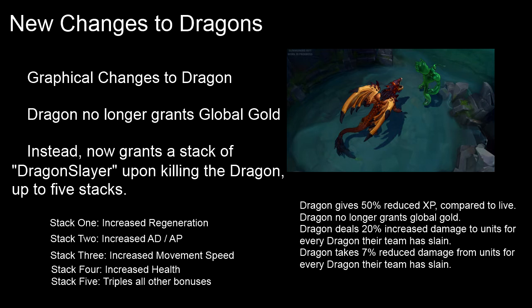With the first Dragon kill you're granted increased regeneration. Stack two gives increased AD and AP, which is kind of like the old Baron buff. Stack three gives increased movement speed. Stack four gives increased health. And last but not least, stack five triples all other bonuses — so you'd have triple increased regeneration, triple increased AD and AP, triple increased movement speed, and increased health. This is way better than the old Baron buff, honestly, if you get up to five stacks.